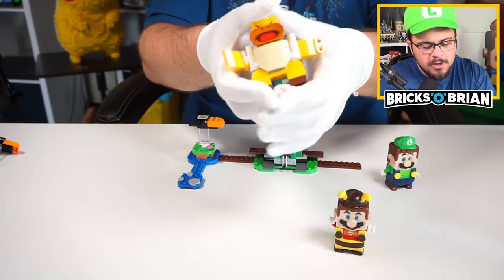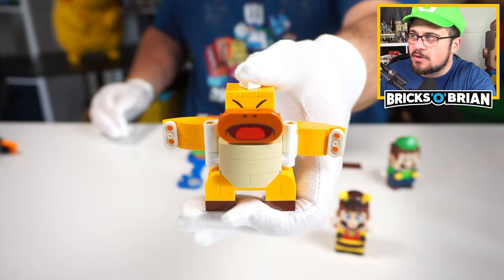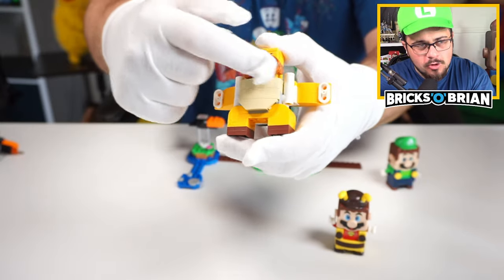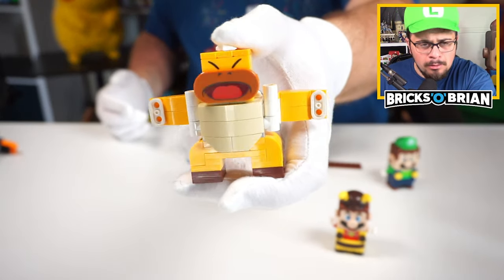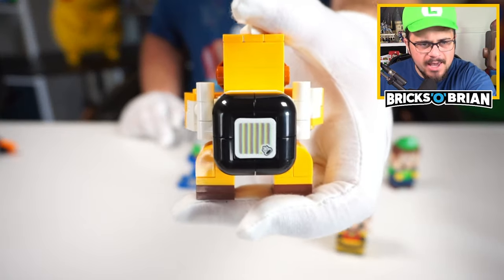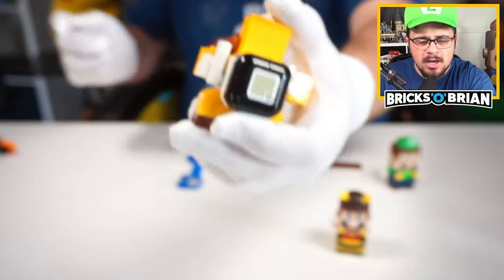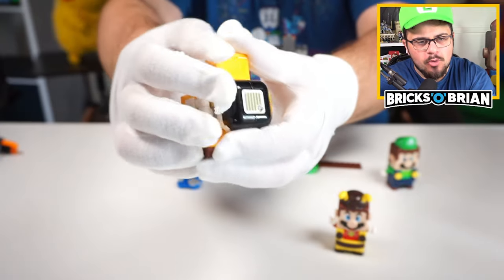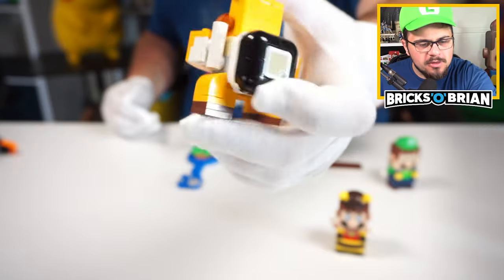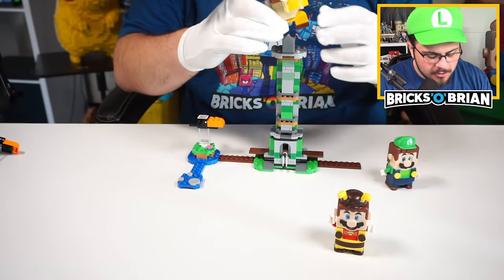I'll show you the Sumo Bro up here. The Sumo Bro is the first we've seen for the LEGO Super Mario waves in general. There's printing on this 2x4 rounded tile on the front - you see the eyes, those are printed as well. The back has a unique stickered 2x2 tile. These sort of pieces are newer; I think they might be new in black. A lot of people are really excited about those pieces for custom creations. As you rotate him back and forth, he kind of pounds his chest.